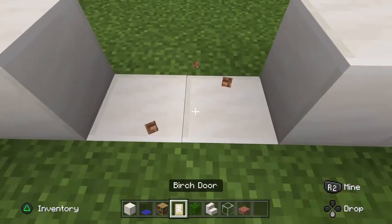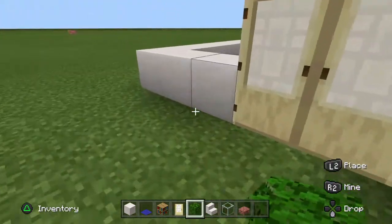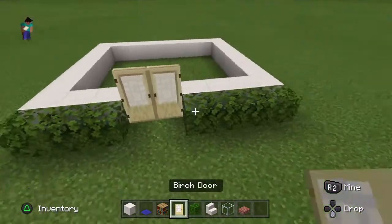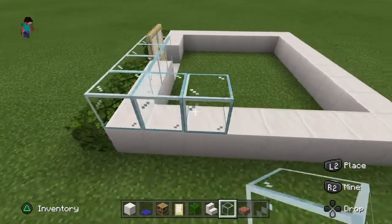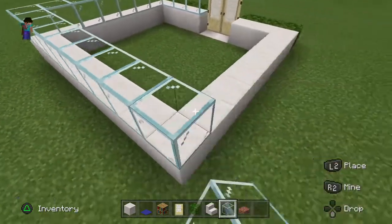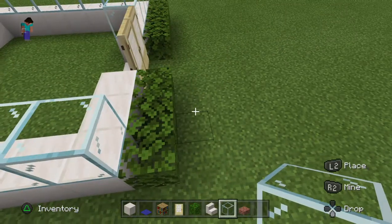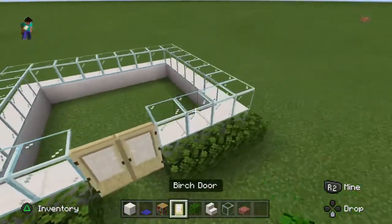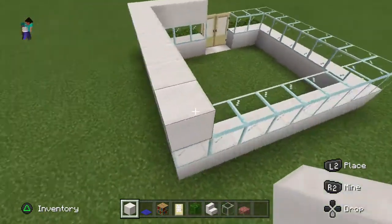Then place 2 blocks there and put your thing there. Just put all cleats around the front for decoration. Then just put windows — 1, or if you want, put 2. Then just do this, or if you want, do this.